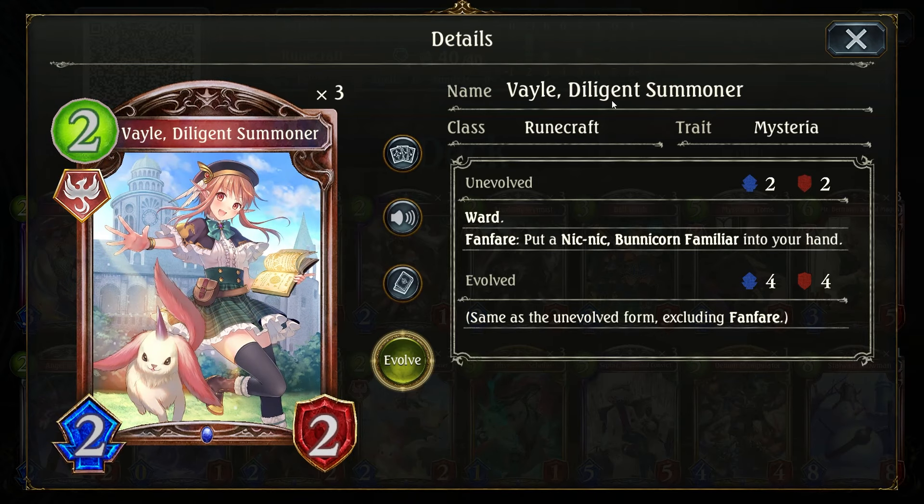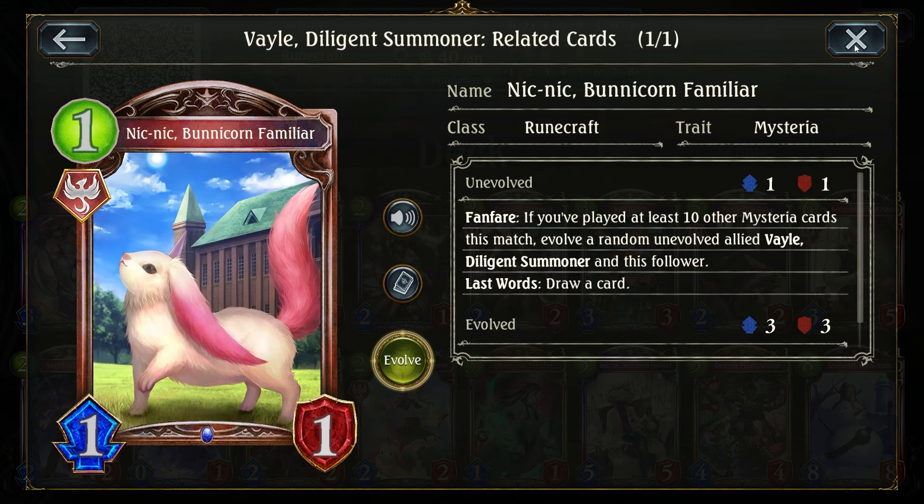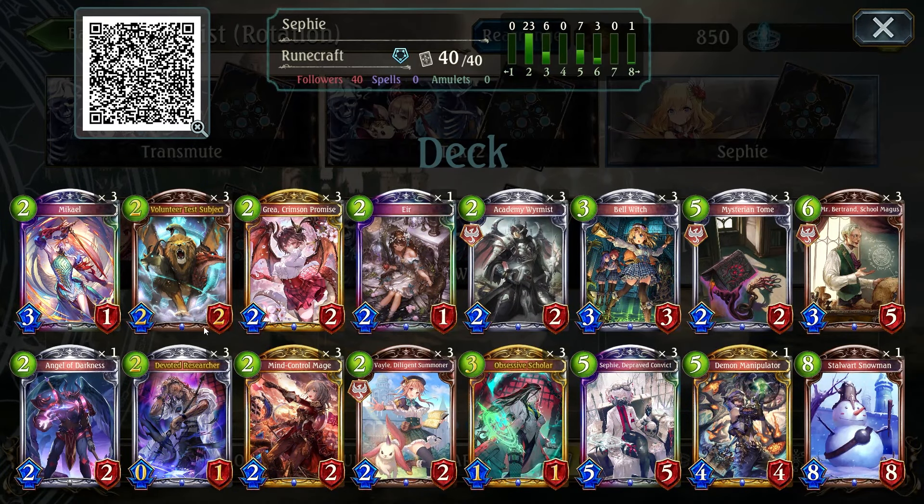I forgot to mention Veo, which is also a 2-mana 2/2 with Ward, and also summons a 1/1 draw card, which is still pretty good. And then there's Mikaya, which is extra healing — works quite well.